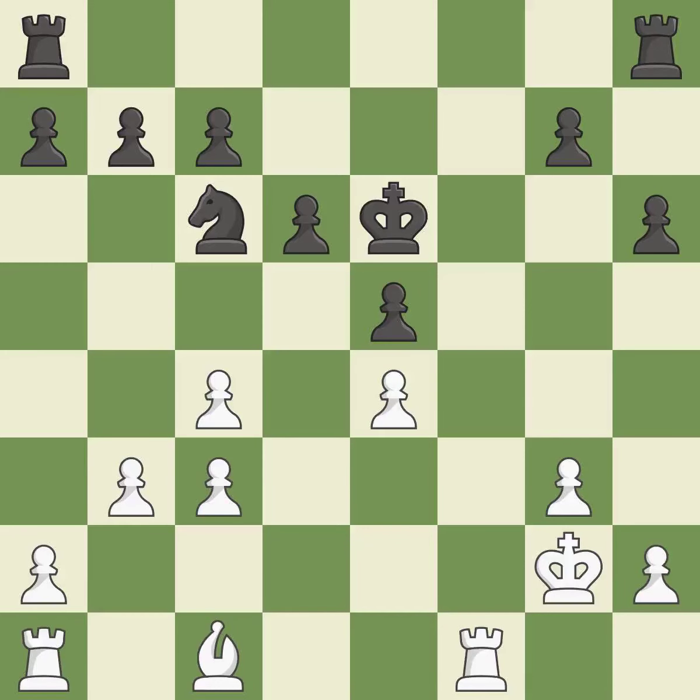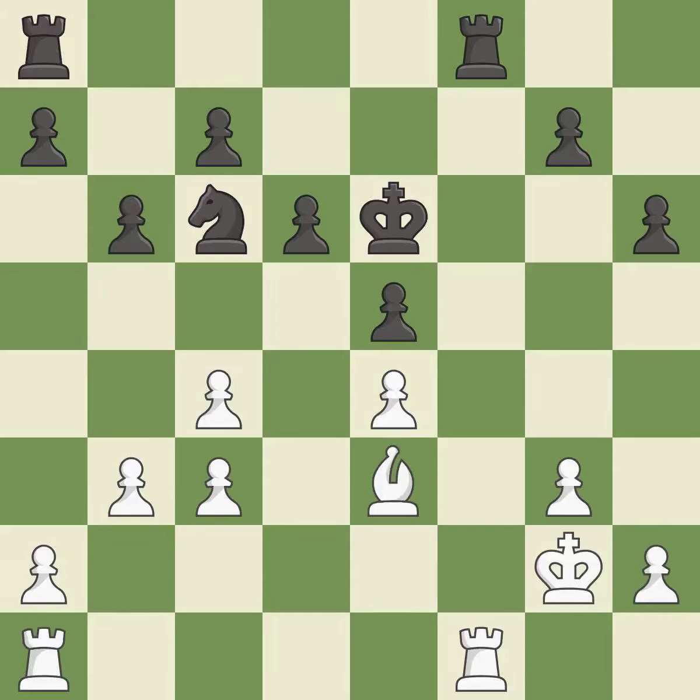The best choice here. Although black lost their advantage, the game is still almost evenly matched. The rooks are linked by this, making it easier for them to work together in the future — perfectly on point. Initially, black had the upper hand, but now the score is nearly equal.